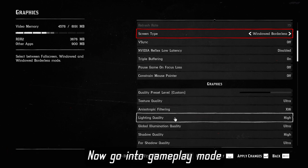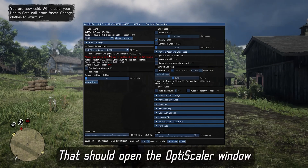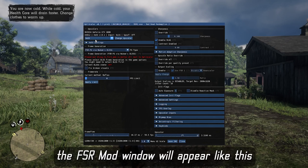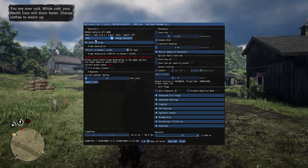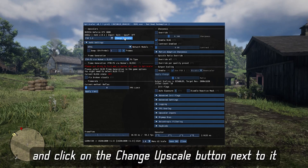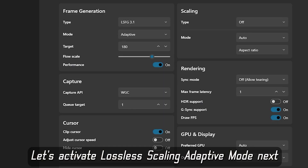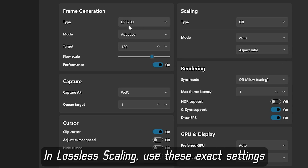Now go into gameplay and press the Insert key on your keyboard — that should open the OptiScaler window. If you followed all the steps correctly the window will appear like this. If it doesn't show up, something went wrong in the setup. Now change the XCSS option to FSR 3x and click the 'Change Upscaler' button next to it. Your FSR 3.1.4 mod is now activated.